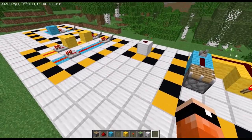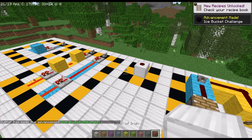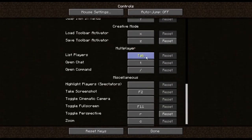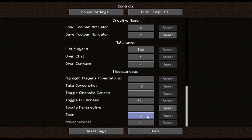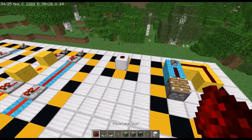This ties right into my next point — I would recommend setting up hotbar toolbar slots. You can easily scroll through all your items by pressing numbers on your keyboard. To set this up, go to Options, then Controls, and scroll down to the Creative Mode toolbar activator. The save toolbar activator is set to C by default; I changed mine to Z because I use C for zooming in with Optifine.